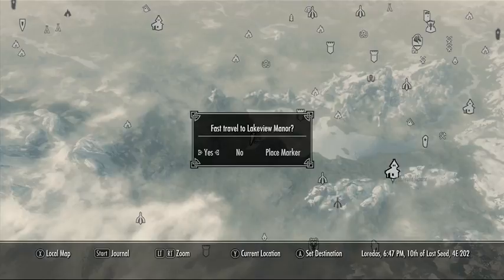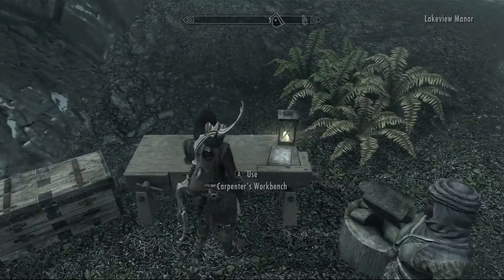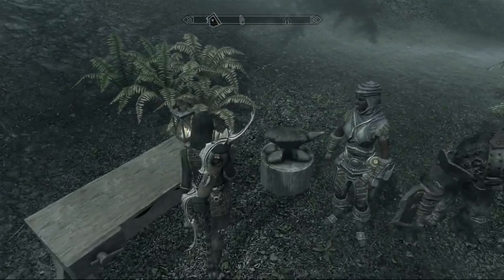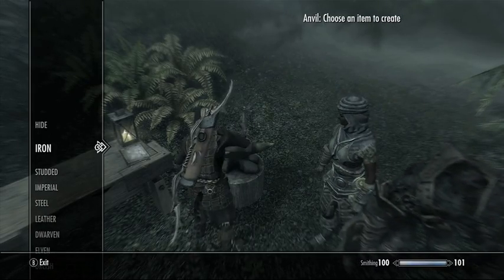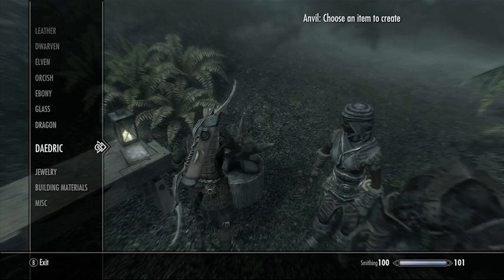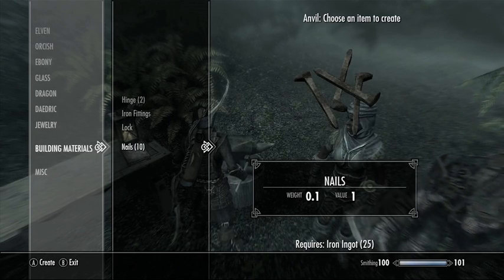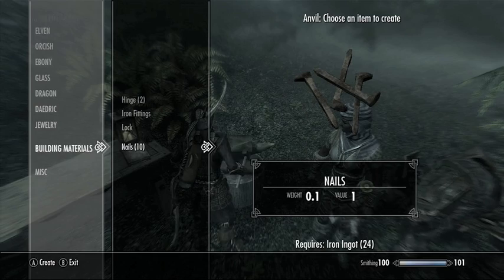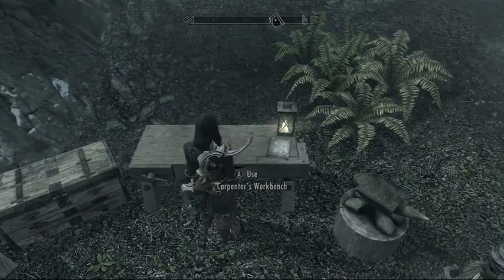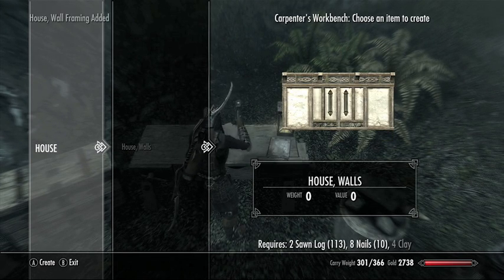Okay, so here's home and it's time to build a whole bunch of stuff to make my house. I still need nails, so I'm going to use the anvil right here. You can use the anvil to make normal smithing items, but iron nails are down at the bottom under building supplies and materials. You can make a hinge, fittings, a lock, and nails. So I'm making nails so I can build the next part of the house. Then I'm going to go through and make walls.